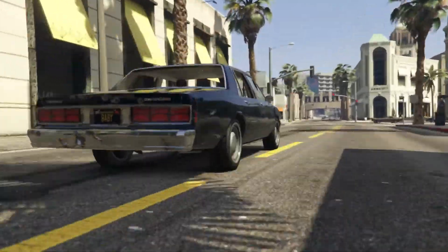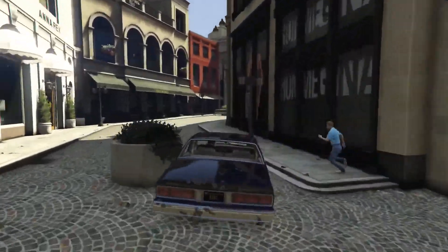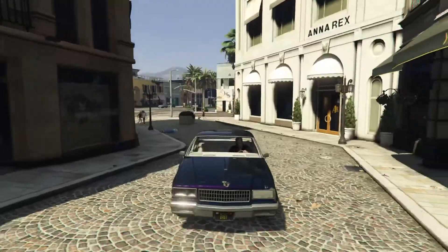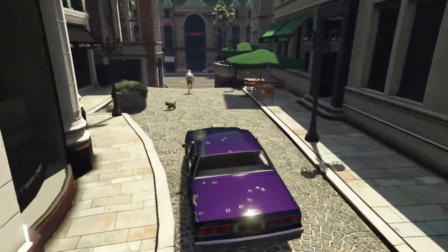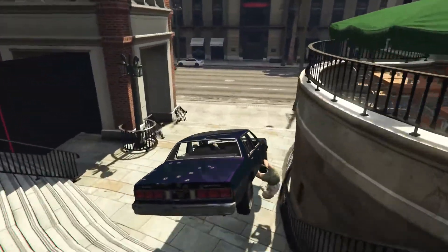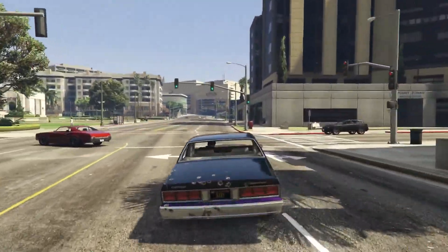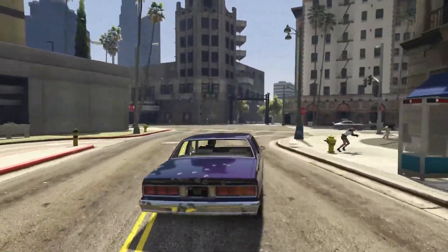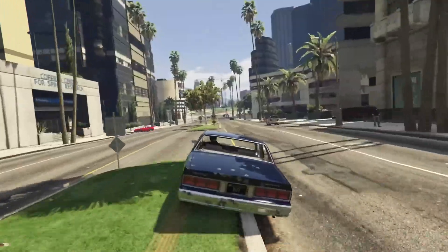Oh my god, they have wrecked the side of this car so bad right now. Let's try — can we take it up here? I've also got the Euphoria mod on, which is the GTA 4 ragdoll physics, so the ragdolls in this game are so much better now. If you shoot someone in the leg, they'll stumble around and then fall over. Also, they'll grab onto your car, which is always fun. We may try and do that in another video.